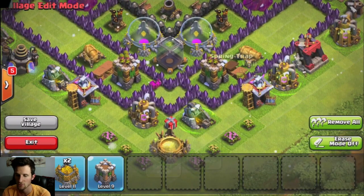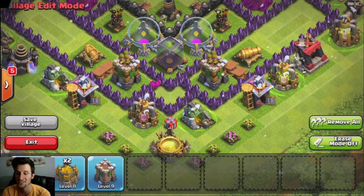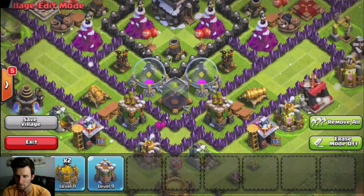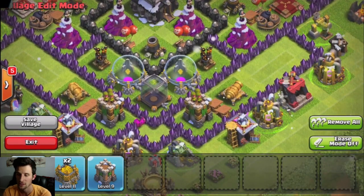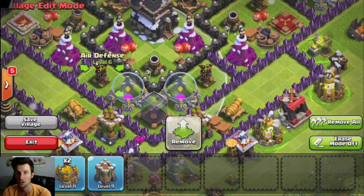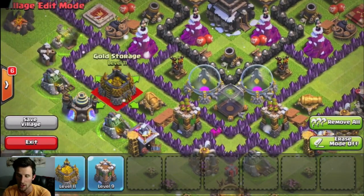Down here at the bottom, this is also going to work well against hogs. As you can see — one, two, three, four traps right there — that's 12 hog riders. Most of the time people attack with about 30 hogs, so that's almost half of them gone when they hit that. The biggest thing I'm worried about is hog riders, and I'm really focusing on that. Once the hogs get past this section and move into the air defenses, the wizards will continue shooting at them.